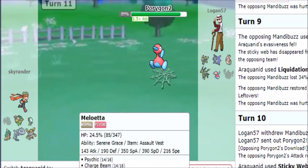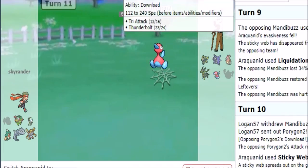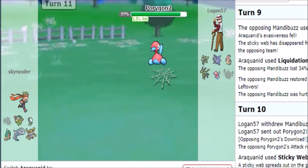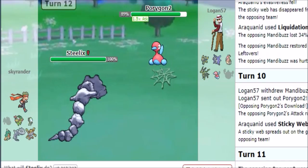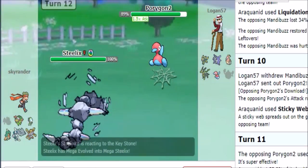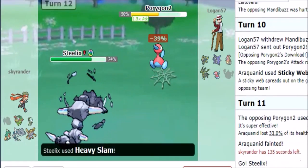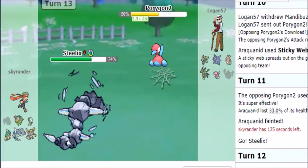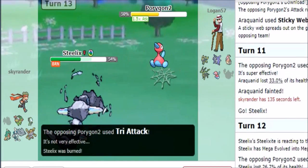Thunderbolt — so probably Tri-Attack, Tri-Attack, Thunderbolt. They don't want to show me more than that, kind of mean I think. We should be able to send in Steelix. Now expecting him to send in Manibus to try to alleviate anything — we see the Ice Beam, that works for us kind of nicely. Surprised it didn't switch out. We're gonna use Roar — oh look at that.